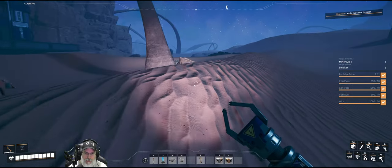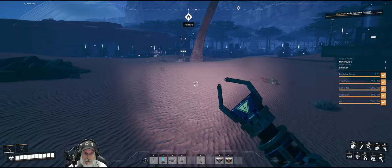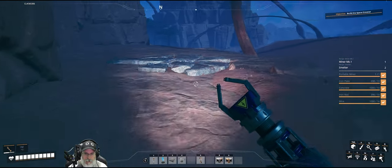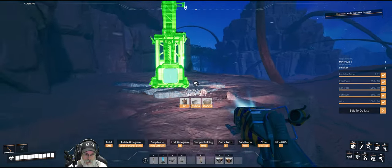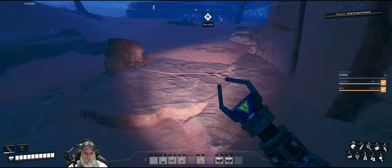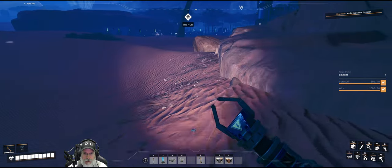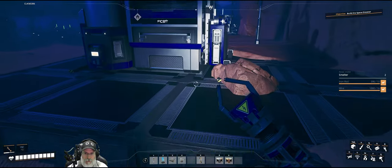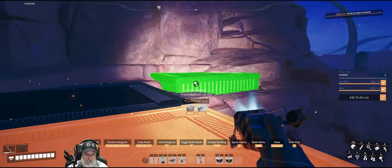We have one miner and two smelters queued up for iron. Let's run over here and get this next one set up, and then I'll have to figure out where I want to set up my assembler situation. We'll put the miner here. When we get into tiers three and four, I'm going to set up a temporary steel production over by this coal, so I don't want to block that at the moment. Maybe we'll set up some platforms here for our assembler setups.